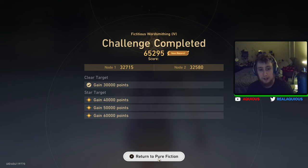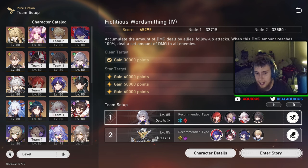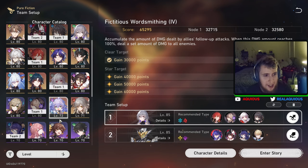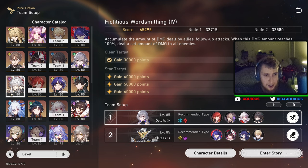If you have an Acheron you feel confident in, you can do this. If you have a highly built Dan Heng IL and Sparkle, you could probably do it too, though it'd be more difficult — especially if you had Eidolons and his signature light cone. Also keep in mind this is a follow-up attack based node, so a Jing Yuan or Doctor Ratio double DPS comp is completely doable as well. Anyway, thank you all for watching — if you liked the video, like it; if you disliked it, dislike it — and I hope you all have a wonderful day.